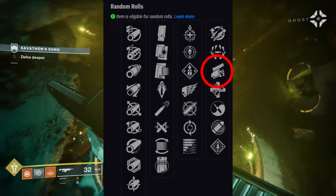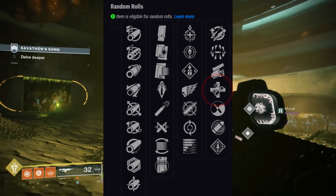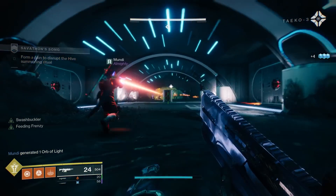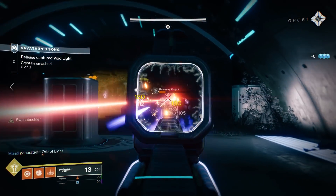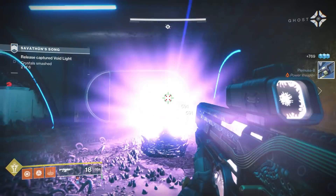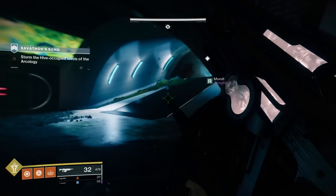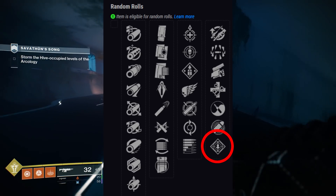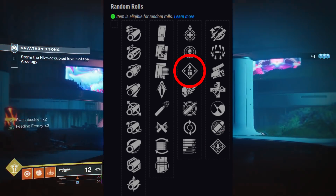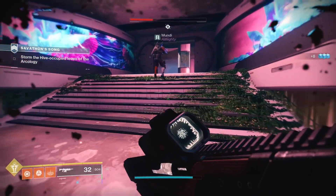Then we've got another brand new perk, Unrelenting — rapidly defeating targets triggers health regeneration, and Guardians and more powerful combatants count as more than one kill. Being able to get essentially a Red Death or Crimson style of effect on a normal legendary weapon — being able to heal is very, very useful. Combining that with any of the good perks in the first slot is going to let you easily get rapid kills against red bars and start that health regen. The other perk I'm looking at is Rampage — kills temporarily grant increased damage stacking up to three times. You know what that goes really well with? Overflow. Rampage plus Overflow, put on a Rampage spec, and this thing is putting out way more damage than it's supposed to.